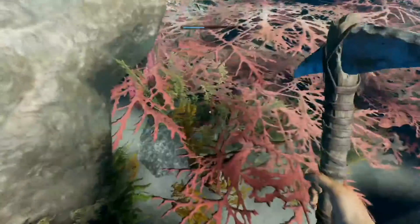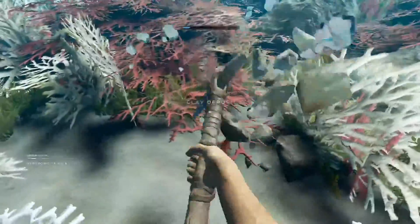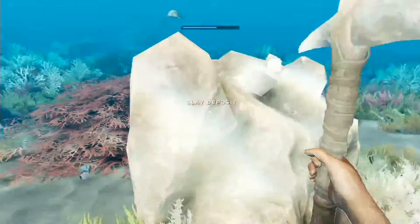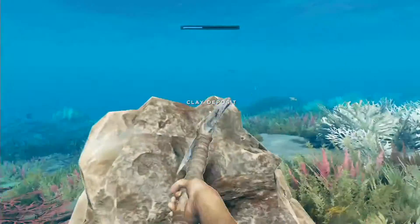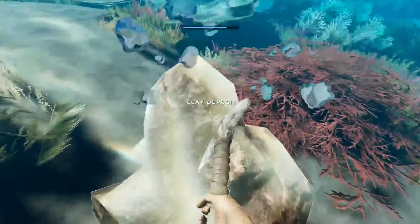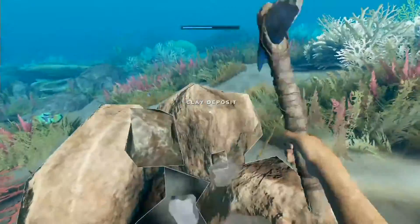The brown stuff is what we're looking for. Keep breaking the rock — there's one over here, got that one. Harvesting skill increased! I don't know what that does but I have a higher harvesting skill apparently. Here's another one — now we're finding all the clay. I just must not have been in the right spot. Let me get up — my watch is beeping at me. I know there's a problem, I'll sort that out on land.